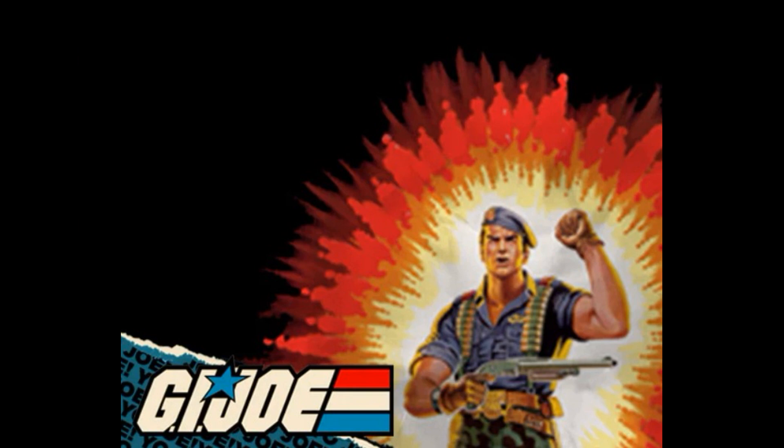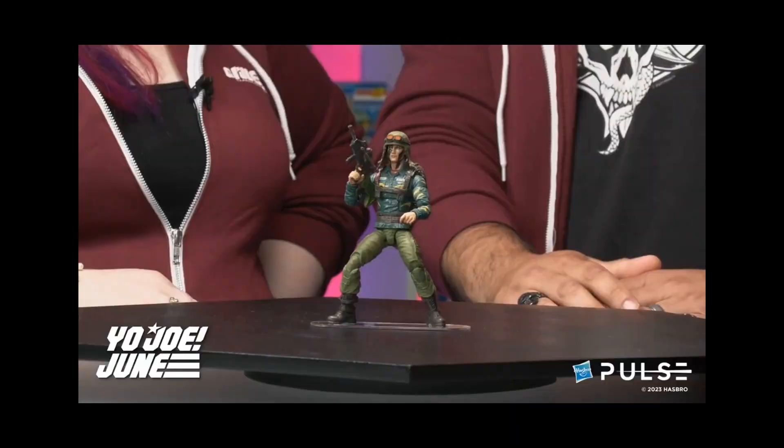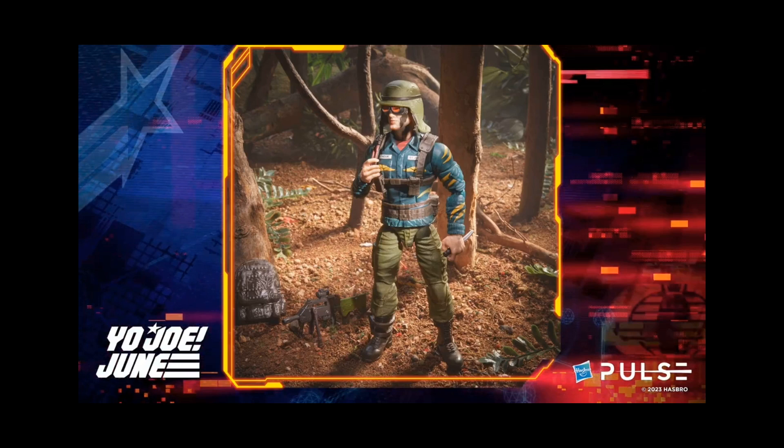First up we have Tiger Force Dusty. I'm going to automatically say there's not enough meat on the bone to just put Dusty out there like that. I think this figure is going to sit for a couple of months. The only thing different on him is pretty much paint apps — he has a pea soup green fatigue with a kind of beige tiger stripe, more of a jungle attire than a desert attire. He has some red tint on his goggles that he didn't have before, which looks pretty cool.